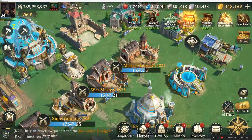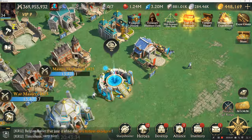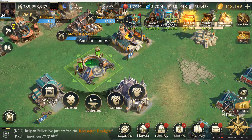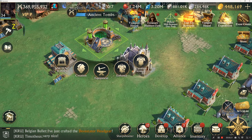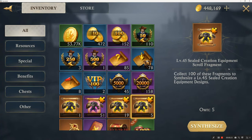Timotheus here, Tim from Crusade Alliance. I'm going to go over real quick a creation equipment enhancement. The way that you do this is you collect these fragments, and when you collect a hundred of them you can synthesize them.